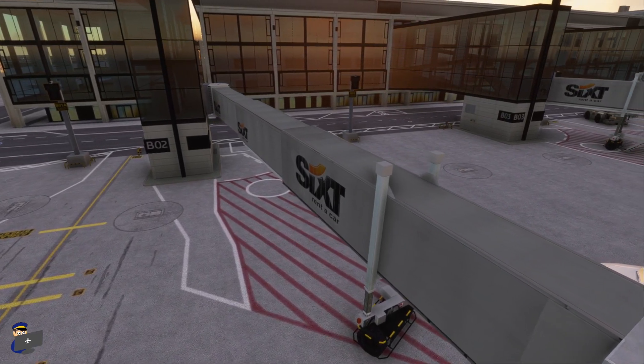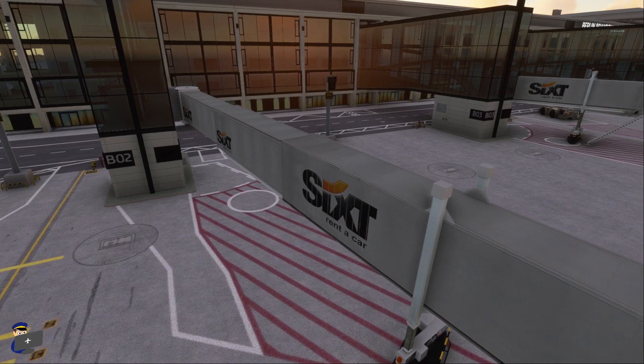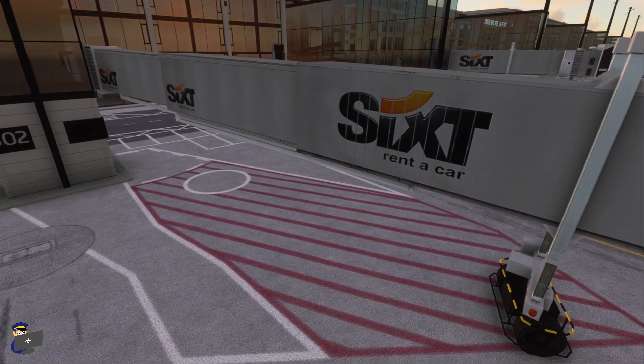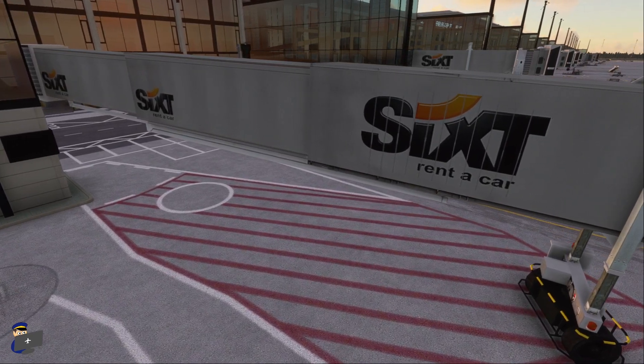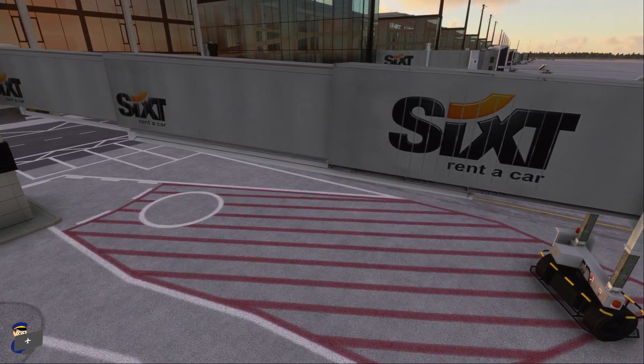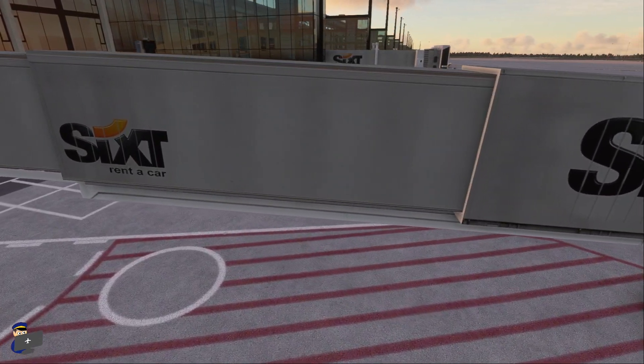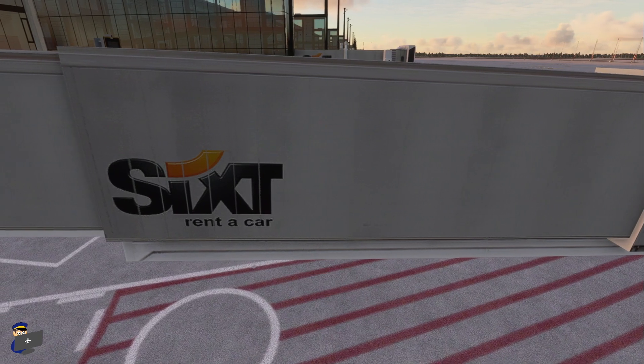As you can see, the jetways here are custom modelled and they've done a pretty good job of this. The textures on the outside look very crisp. This Sixt rent-a-car advert looks just right. And there's a bit of weathering, a little bit of greyness and dirt, so they look pretty realistic. Perhaps slightly too repetitive with the dirt, but that's really quite nitpicky.